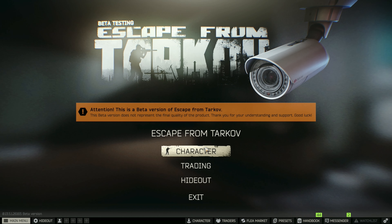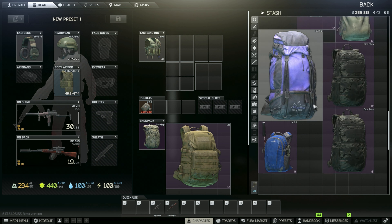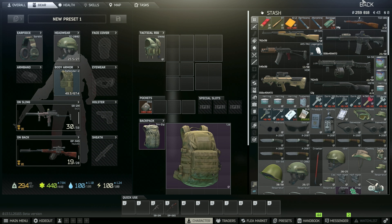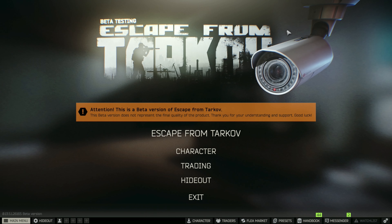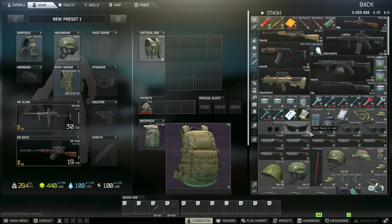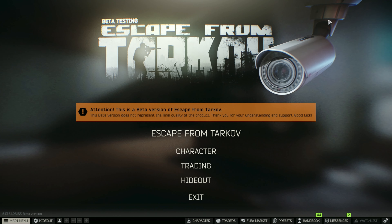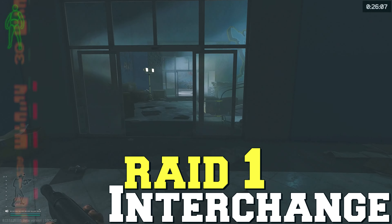Today we need to go out and find that sledgehammer because it keeps evading us - more accurately, the backpacks are evading us because we can never find those backpacks. I'm hoping we can find one and get the sledgehammer going so we can get the defective wall going. That's about it for updates today, so let's head out, take our scav, find a bigger backpack, and go get that sledgehammer. We're starting on Interchange today, then probably Streets and other maps.